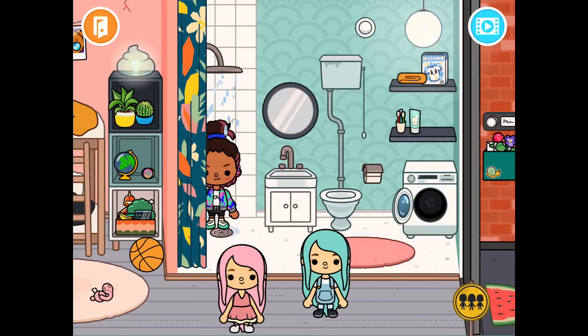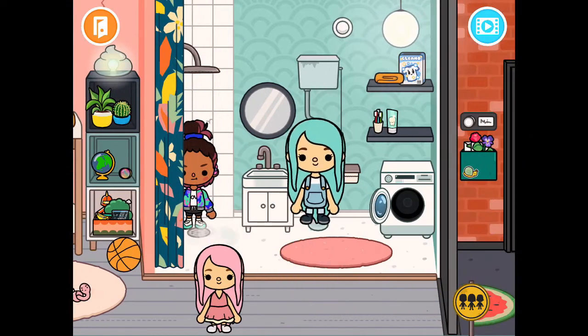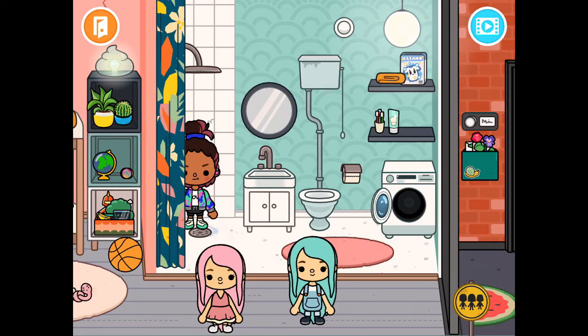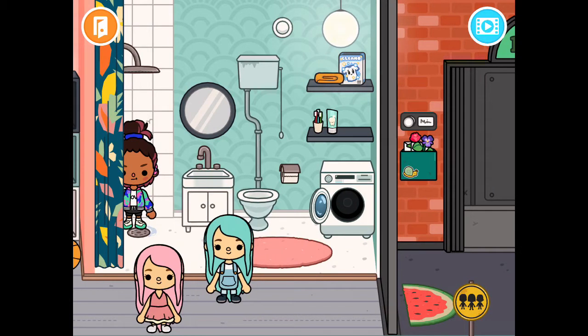We're gonna go to the first apartment - it's really cool. There's a shower that they can shower in, and you can close that up. There's a toilet - yeah, let me take a toilet paper wipe. Over here you can put towels and laundry, add some soap, and close it up.